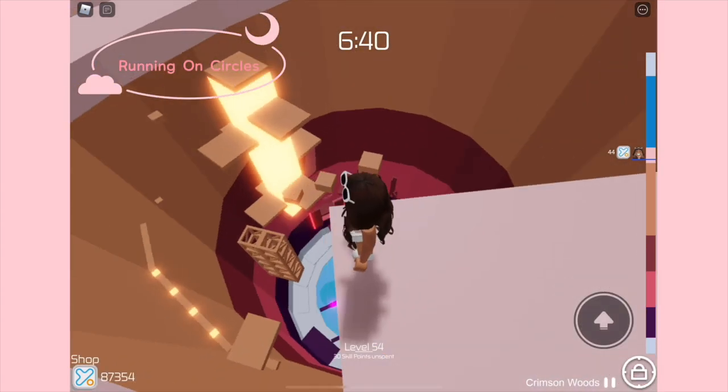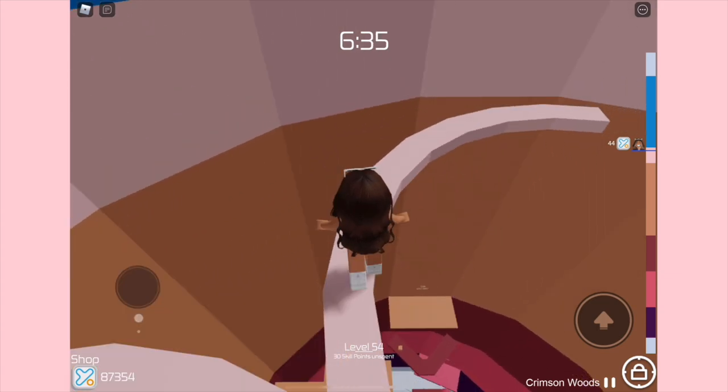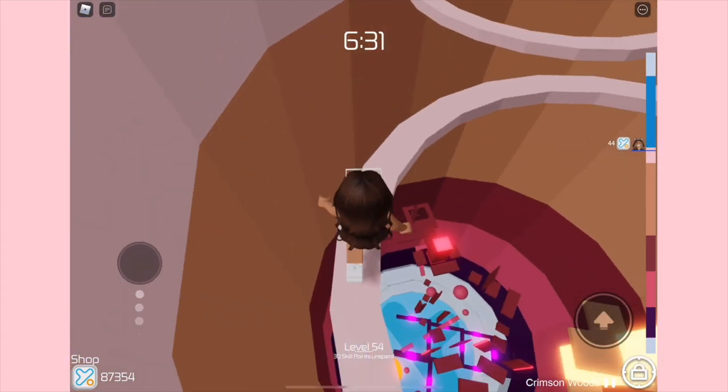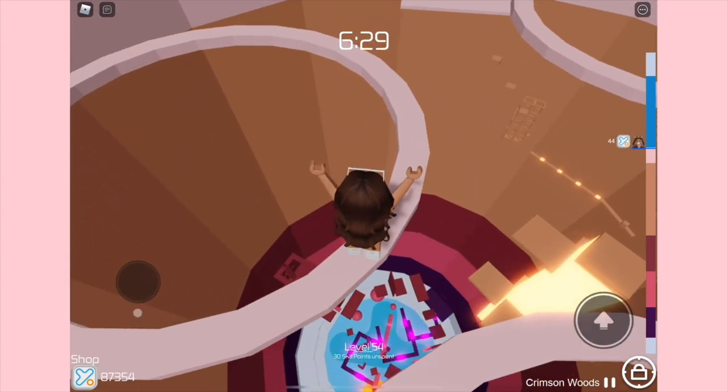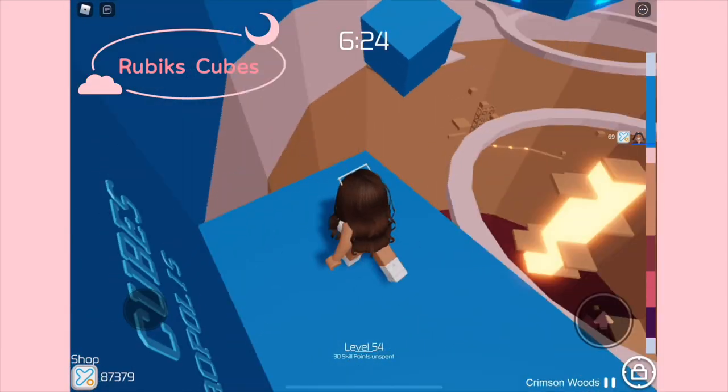For the fifth stage we have Running on Circles. I really like this stage — not because of the parkour, but because of the color. As you guys may know, my favorite color is pink, and this stage is a very light pink. I really like the color of it.